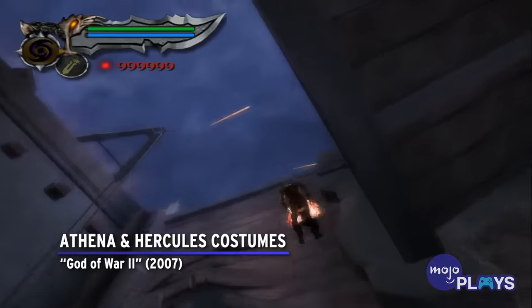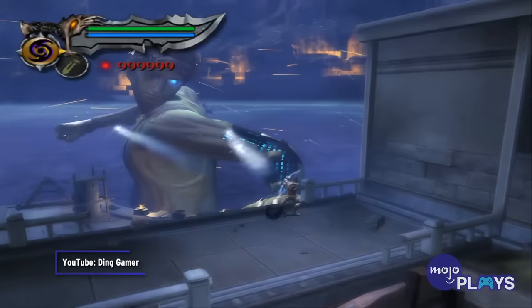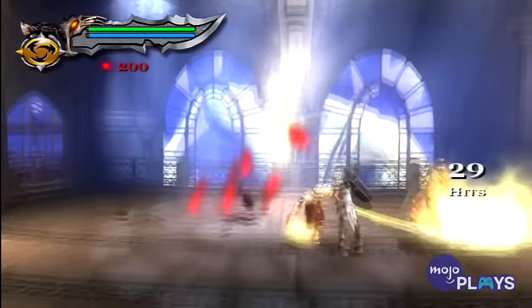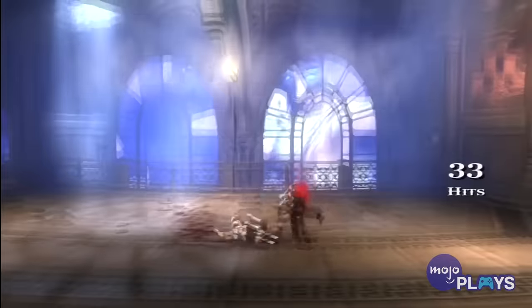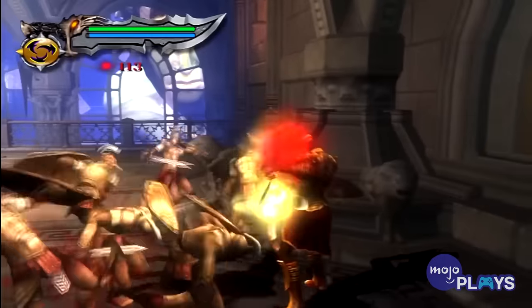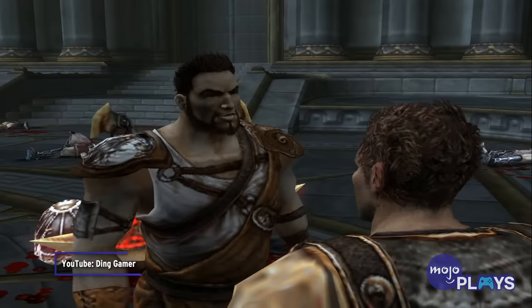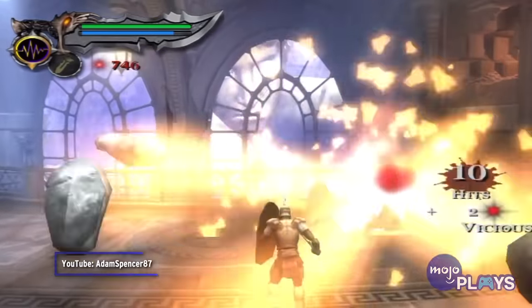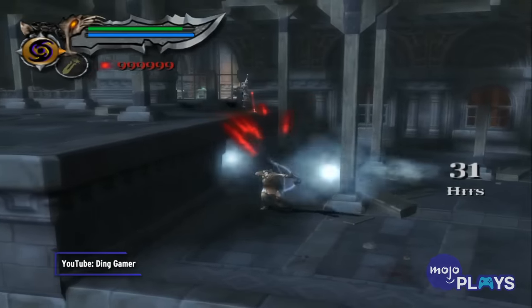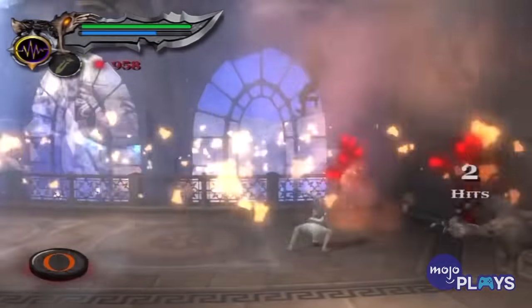Athena and Hercules costumes. God of War II. God Mode is called Titan Mode in God of War II, but no matter what it's called, the very hard difficulty remains an insurmountable challenge for many players. In addition to beating the game once to unlock it, Titan Mode increases all enemy strength while decreasing yours. Green and blue orbs aren't quite as potent, while red orbs are much rarer. Beating Titan Mode gets you two costumes for the price of one: Hercules and Athena. The Hercules costume doubles your power while halving your defense, and the Athena costume increases the value of red, green, and blue orbs while also giving a decrease to defense.